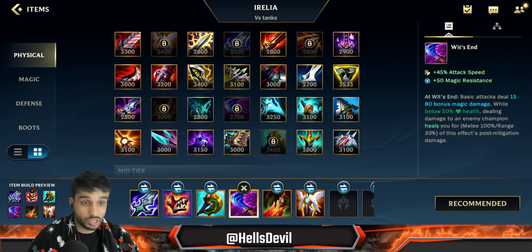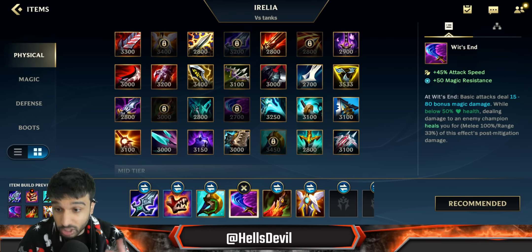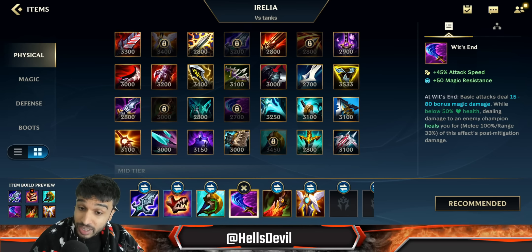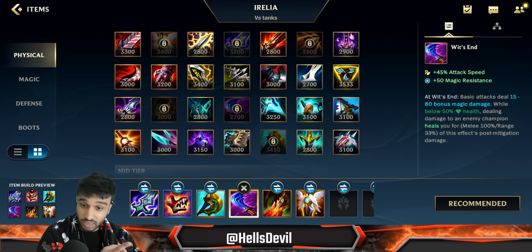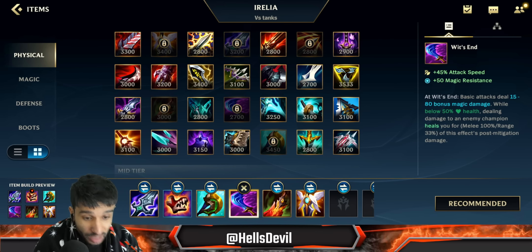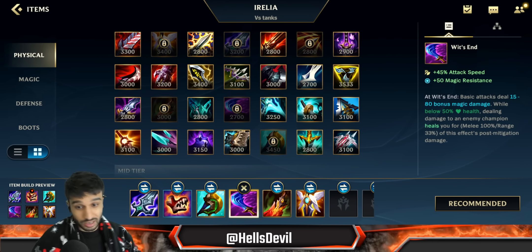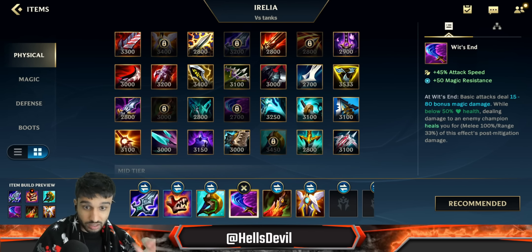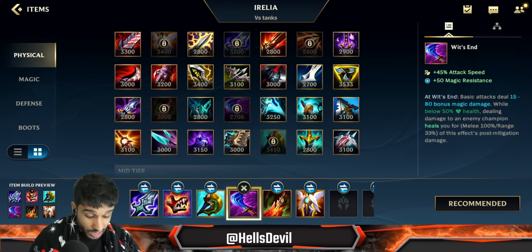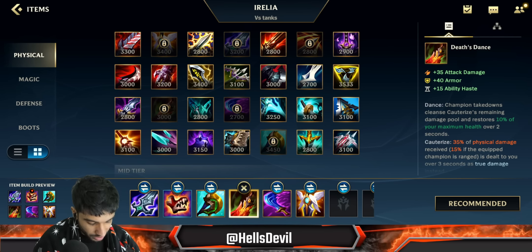If you're up against a heavy AP composition, you can actually get Wit's End as your second item. It's worth it because it gives you defense. Sure, you won't do as much burst damage as Divine Sunderer or Trinity Force with the Sheen proc, but Wit's End is worth it — for example if you're playing baron lane against an Akali and the enemy jungler is an Evelynn. You can even get it first, but I recommend Blade of the Ruined King first. If not that AP matchup, go Blade then Divine Sunderer or Trinity Force.